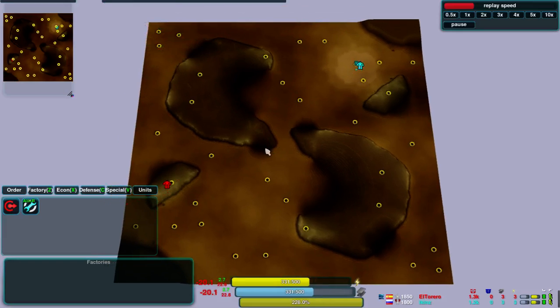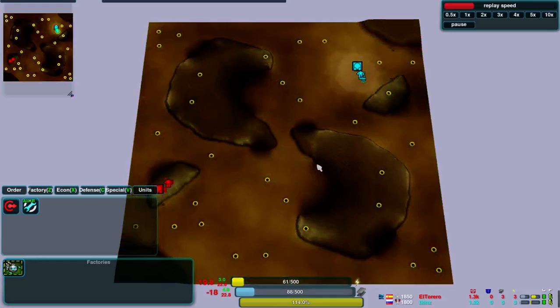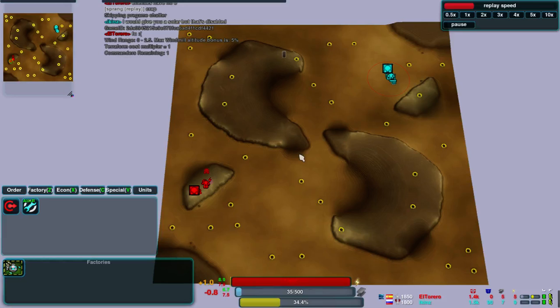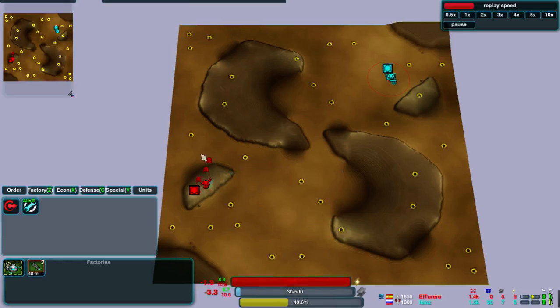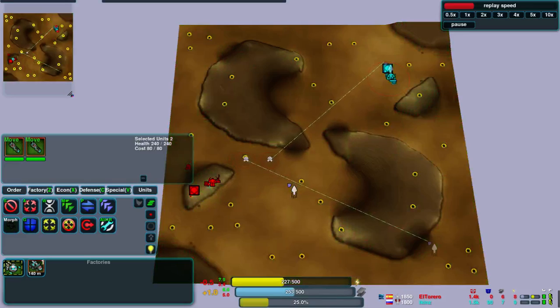This is a pretty small map. It's got some very flat areas if we look at the contour view. There are two large elevated areas and some smaller ones in the corner with nice ramps going up to each. If we look at the pathfinding view we can see they can get up all the ramps but they can't get up the cliffs, which is as much as you'd expect.